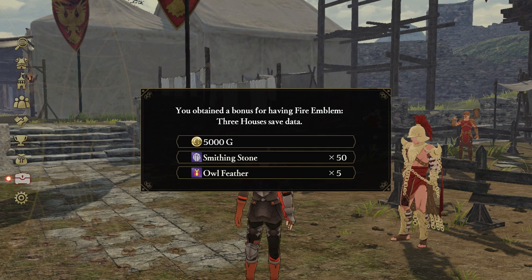And if you have a save for Fire Emblem 3 Houses, you're also going to get $5,000, 50 smithing stones to go and craft and use for your weapons, and 5 owl feathers.